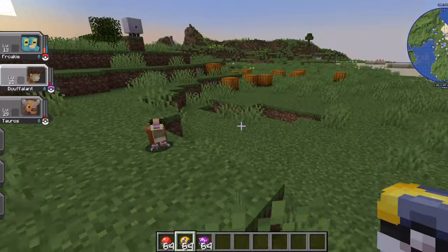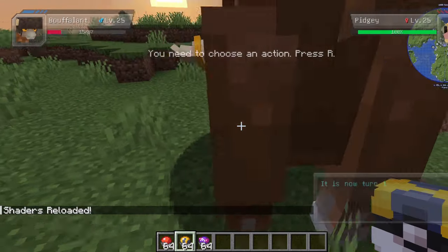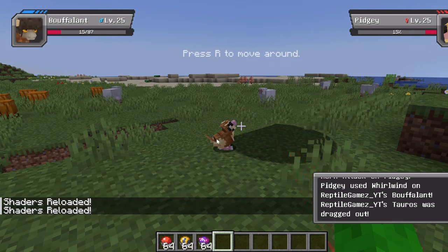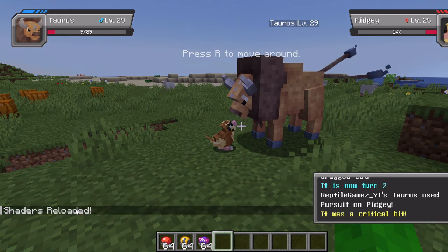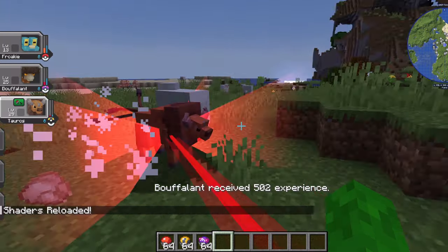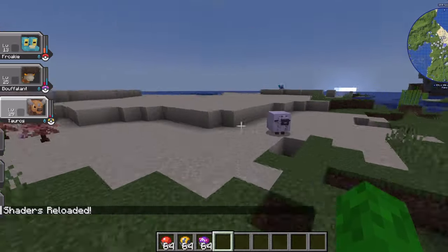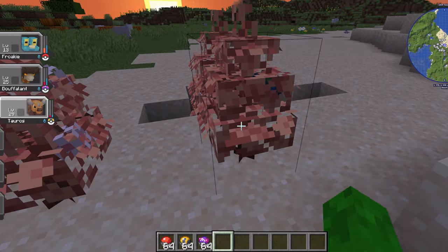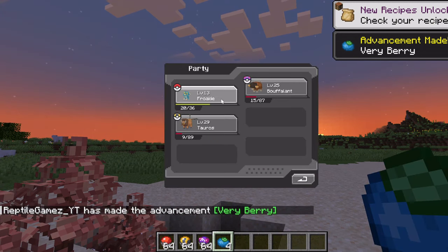I should probably show you how to craft other Poke Balls, but I don't actually know myself, so that's gonna have to be not me. It's gonna kill things. What happened? I don't really know what just happened, but okay. He died — it shows that he still has health though. And you can find berry bushes, and you can right-click them and you get berries.